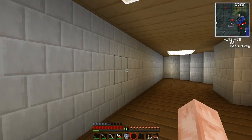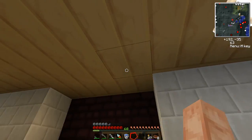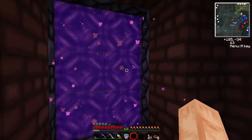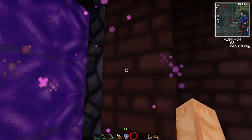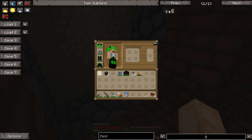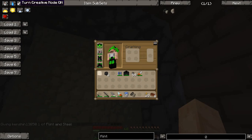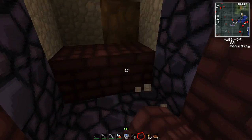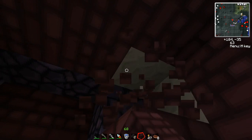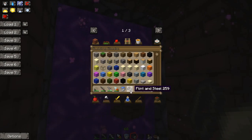Okay guys, welcome back. Today we're going to go over the nether — what you do there, what you want to do there, and why you would do things there. This is the nether portal; it's made out of obsidian. The way you get into the nether is you make a portal out of obsidian — a 2x4 gateway surrounded by obsidian on all sides; you don't need obsidian in the corners. Then you take your flint and steel, light it on fire, and bam, instant nether portal.